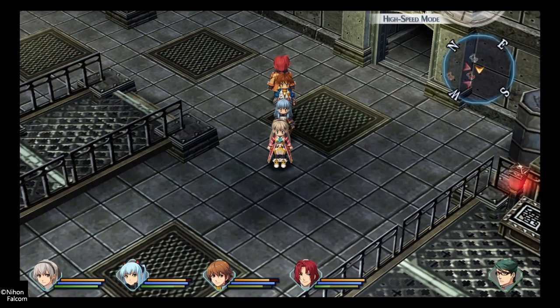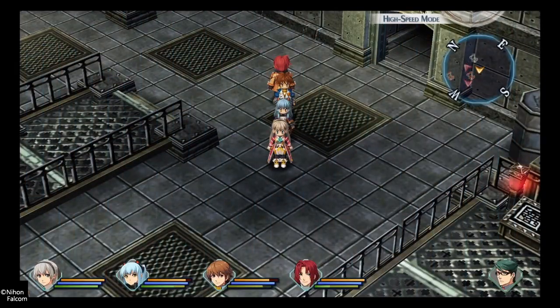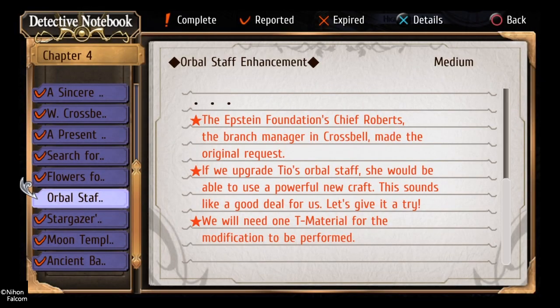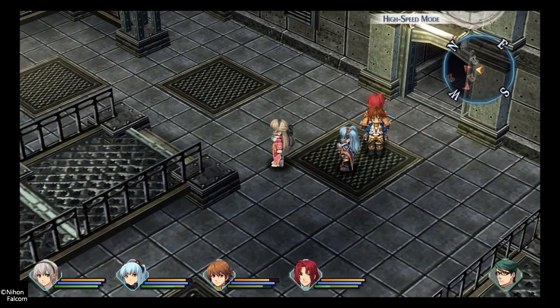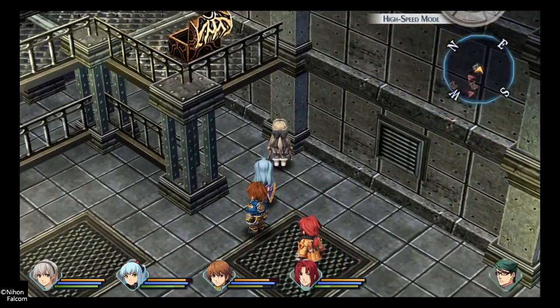Welcome back to Trails from Zero, video number 135. So yeah, I got a little bit lost last video in the Robachi Warehouse. Found one of the keys and I don't know where to go, so I guess I'm back here. I guess we'll backtrack a bit because the good news is we also got the tea material up on the top of the roof. That's all I did off screen — just to get back down here. I'm really confused here, I don't know if there's any other paths.